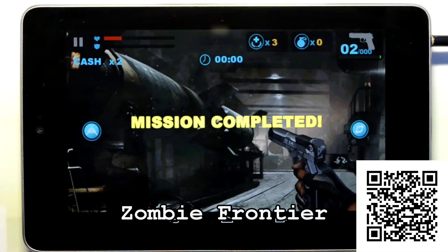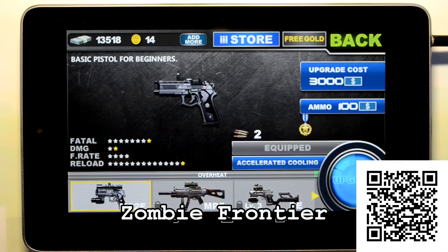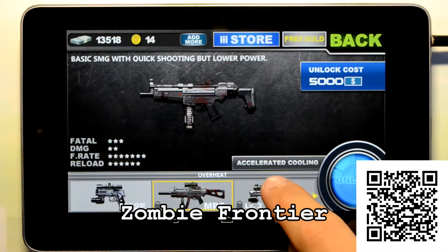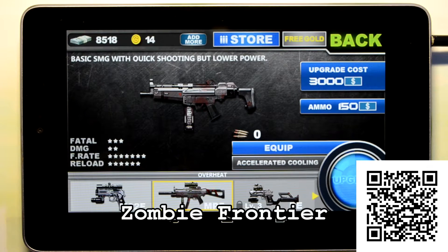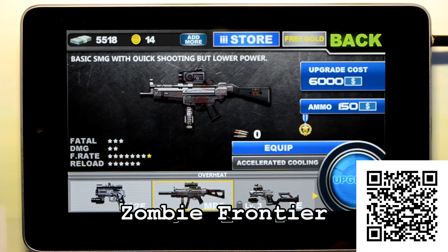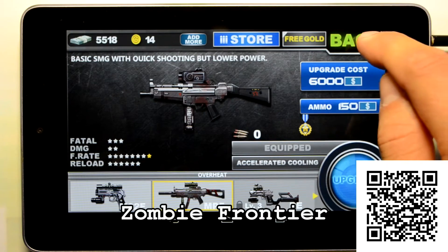We just completed the first mission and it shows you your kills and headshots and those things. Let's try another one. Let's go to the store — as you can see, that's also very similar to Dead Trigger. You got your different weapons here; this one is locked and costs 25 gold which we don't have, so let's buy this one here. We can also upgrade this one — we still have five thousand left — and let's change out the weapon.